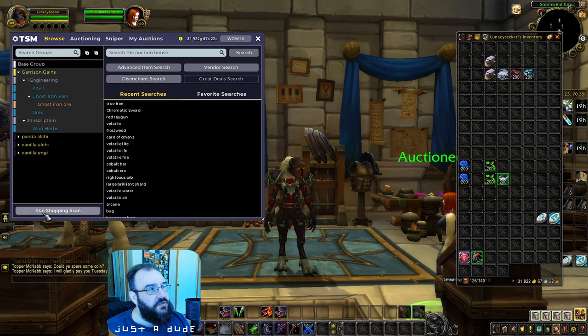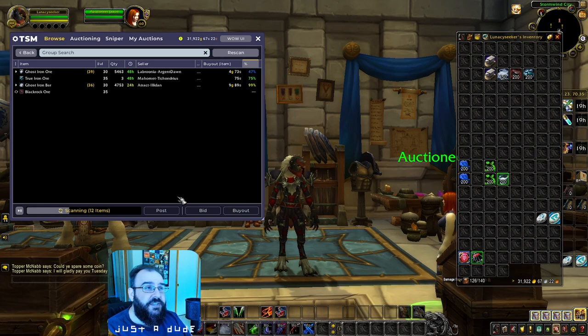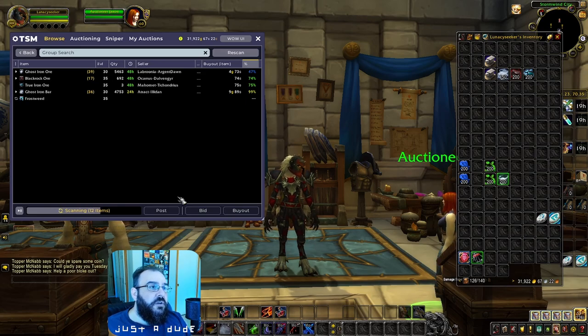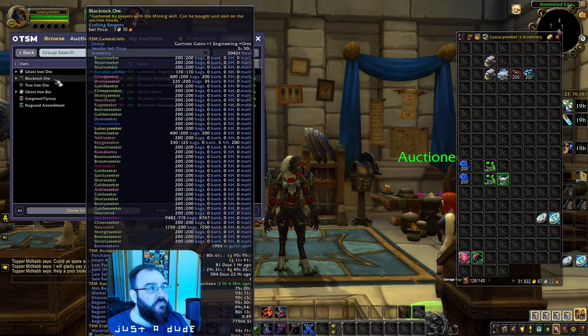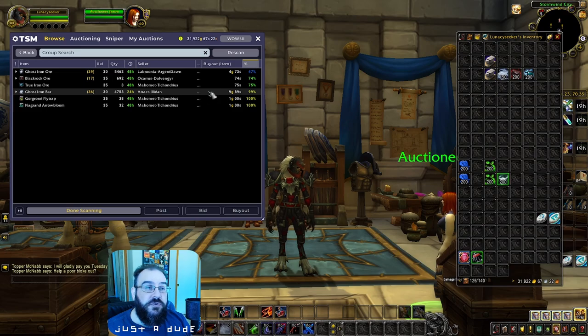Now run the scan. It's going to show any Ghost Iron Bars under 10g, Ghost Iron Ore under 10g, and herbs under 1g. Don't just buy everything at whatever percentage is shown — use it as a list of items to evaluate. It populates all the items we wanted to look at: ore under 1g, herbs under 1g, and Ghost Iron under 10g.